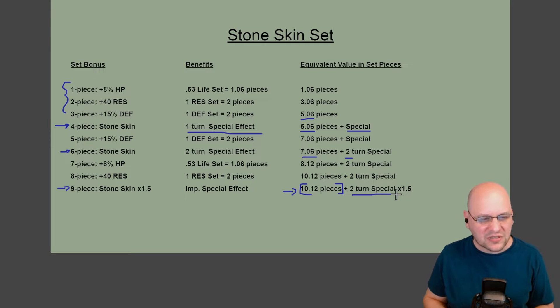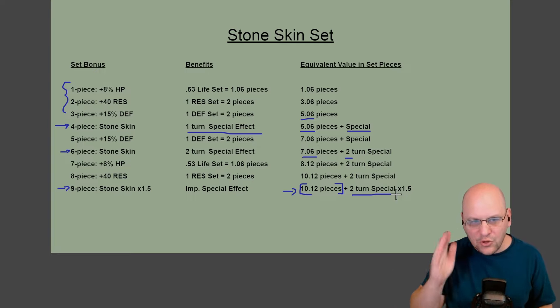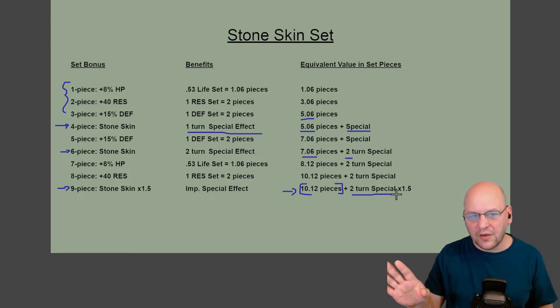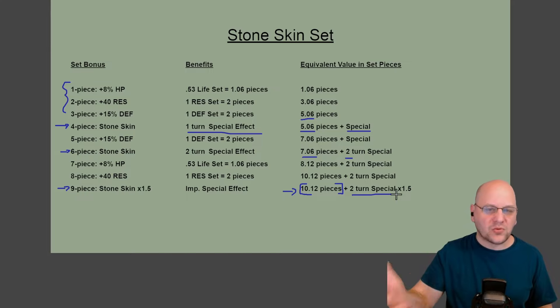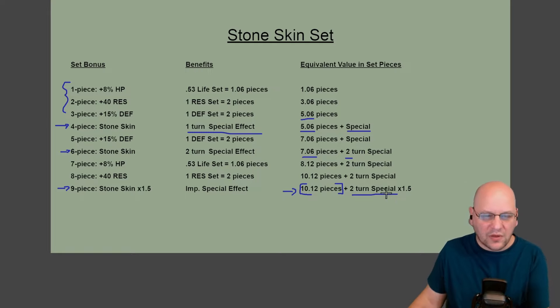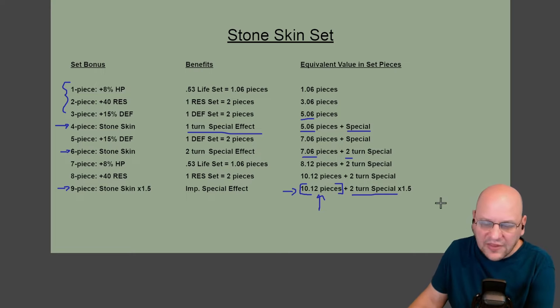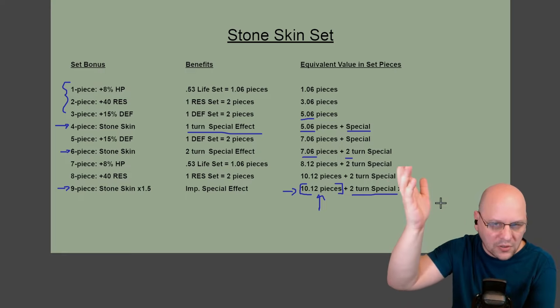Think of it this way: if you built a champion in one set of life gear, one set of resistance gear, and one set of defense gear — that's six pieces — you'd get 15% HP, 40% resistance, and 15% defense. That's six pieces worth of set bonuses, and you get nothing for your accessories. That build gives you six pieces of stat bonuses. With Stoneskin, you get 10 pieces. In addition, you get that incredibly powerful Stoneskin buff. If you've ever fought against it in live arena or siege mode, you know how strong Stoneskin is.